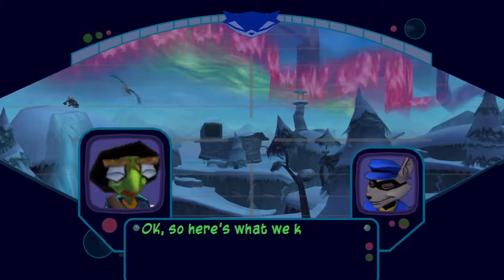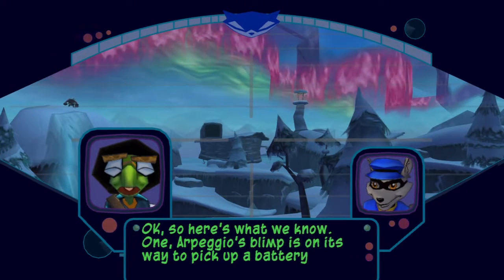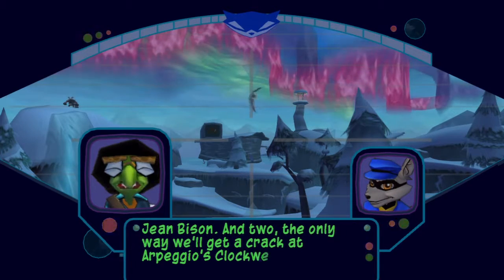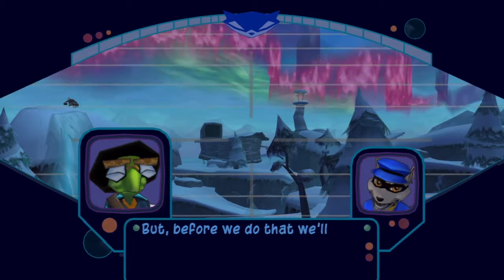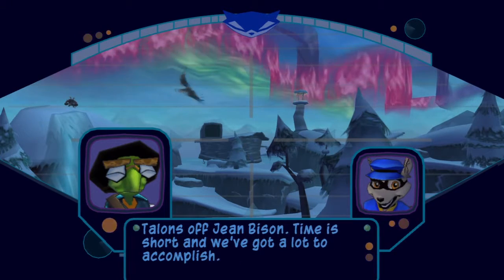Okay, so here's what we know. One, Arpeggio's blimp is on its way to pick up a battery from Jean Besson. And two, the only way we'll get a crack at Arpeggio's clockwork brain is by finding a way to sneak aboard his blimp. But before we do that, we'll need to snag the clockwork talons off Jean Besson. Time is short and we've got a lot to accomplish.